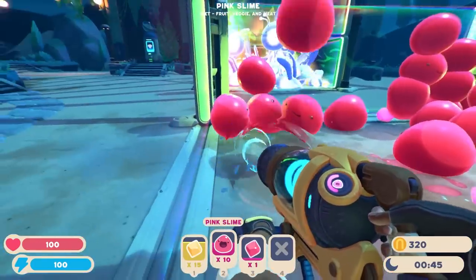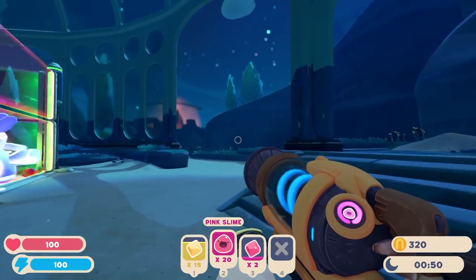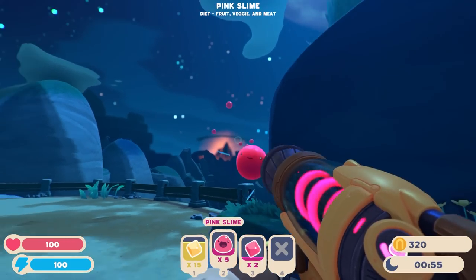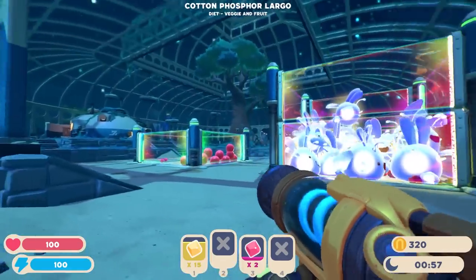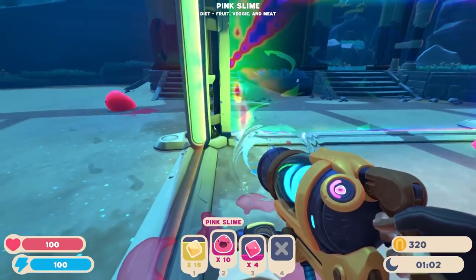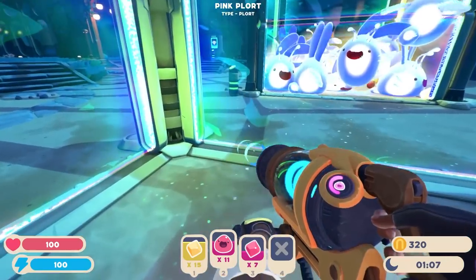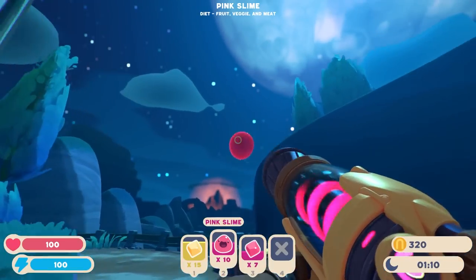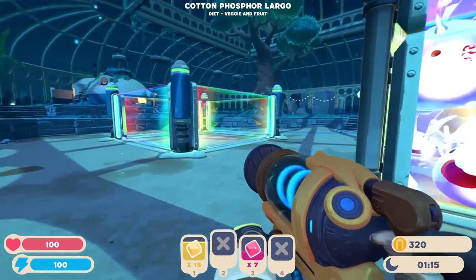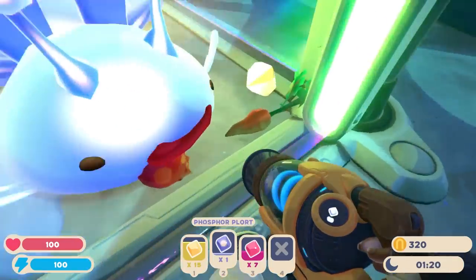I'm just gonna play it incredibly safe and yote the pinks away. We don't really want them at this point. Of course that makes me feel like a monster, but whatever. I mean, I'm just going to assume they just spawn out of the ocean — you throw them in, they just kind of rematerialize after a week. Otherwise unharmed.